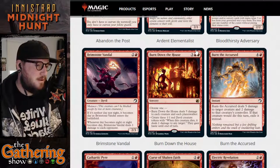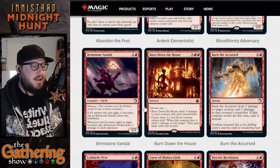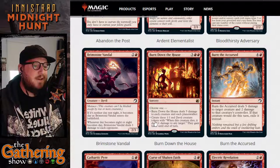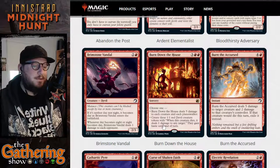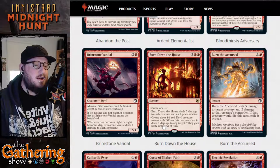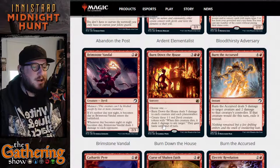The next red card is Burn Down the House — three, red, red for a Sorcery. You choose one: Burn Down the House deals five damage to each creature and each Planeswalker, so you could essentially wipe the board. Or, you create three 1-1 Red Devil creature tokens — when one of these creatures dies, it deals one damage to any target — and they gain Haste until end of turn, so you could attack immediately with the 1-1 Red Devils.